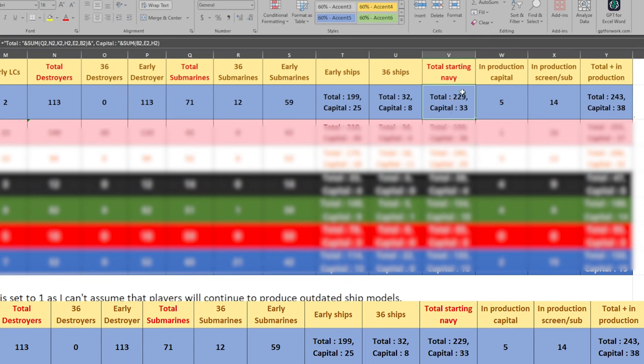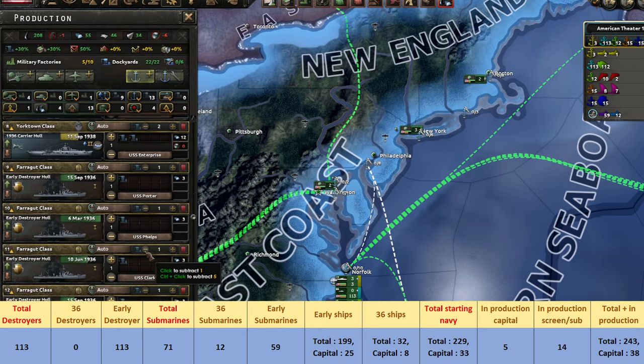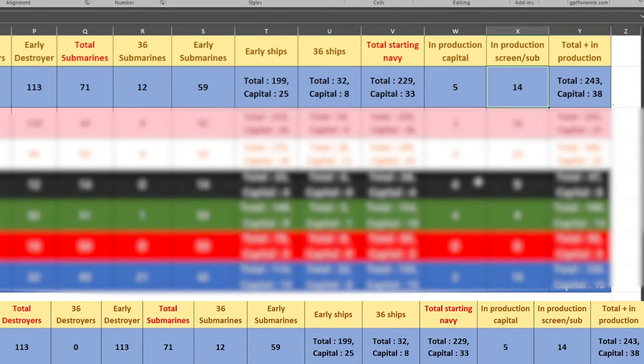In total, the US has 229 ships from the start, 33 of which are capital. There are also some ships in production — the way I've calculated it is that I've left all partially produced ships in the country's production line and set ships per line to 1. Including the ships in production, you are looking at 243 ships in total, 38 of which are capital. Most impressive starting fleet indeed.